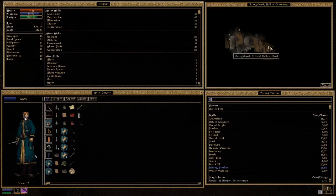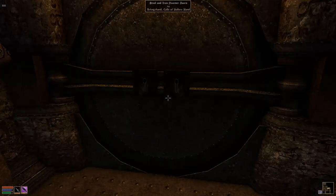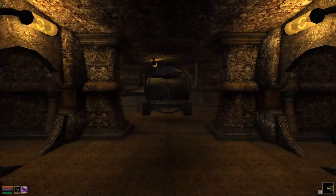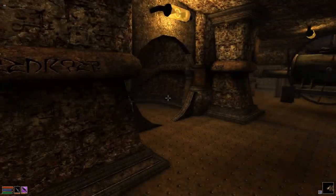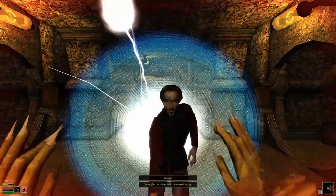So now the question is, where do we go to first? Let's just try and head through this place. Oh, look at that - a Steam Machine. And an enemy. Come here.